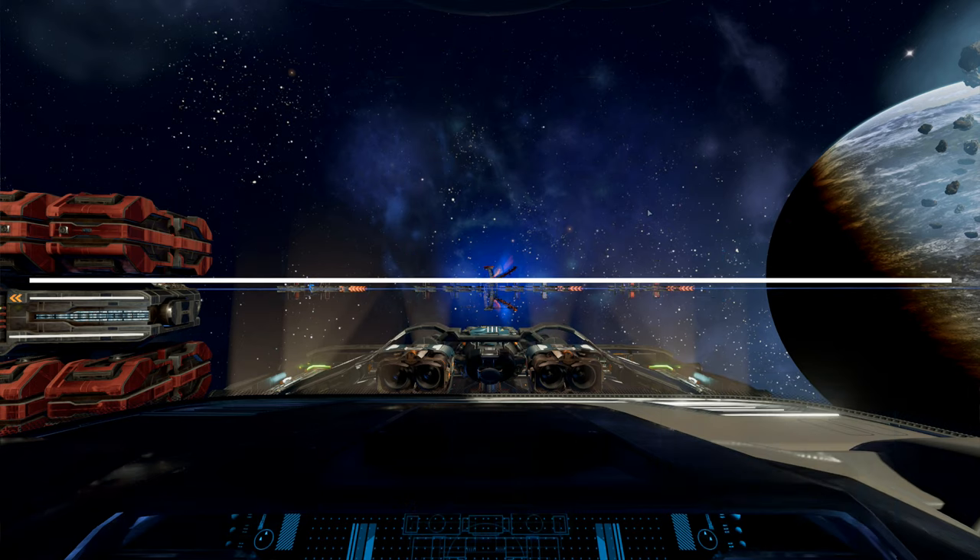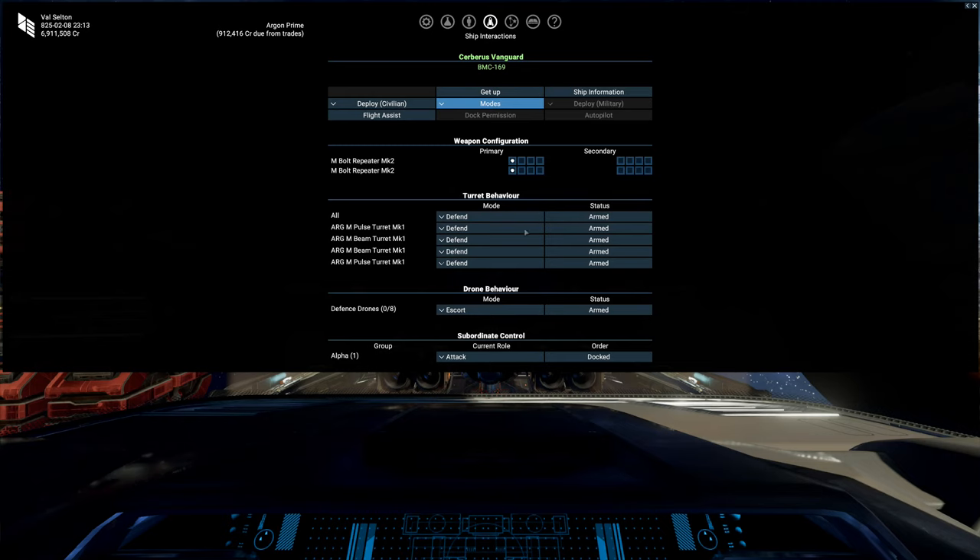So the basics of drones. On your ship screen here, there's a drone behavior section, and there is a mode. Notice there's also subordinate control. So this is my ship Alpha — that's my Eclipse right there. You don't want to get those two confused.